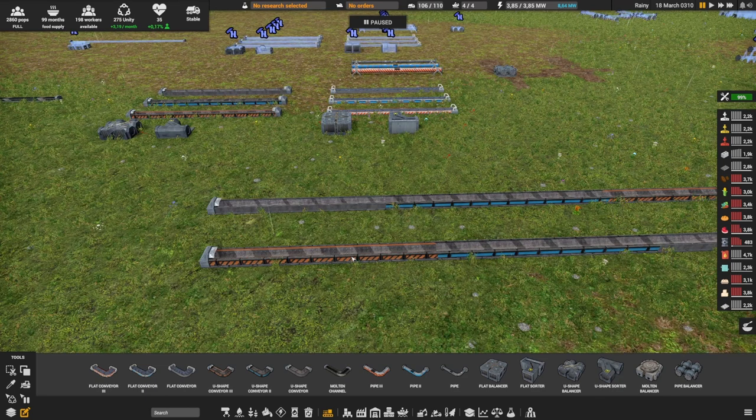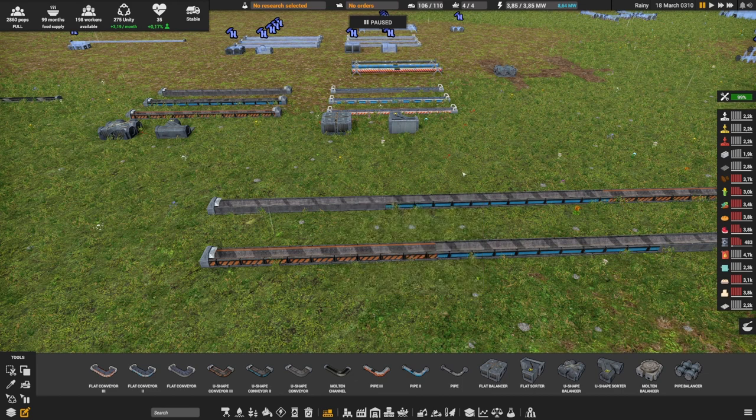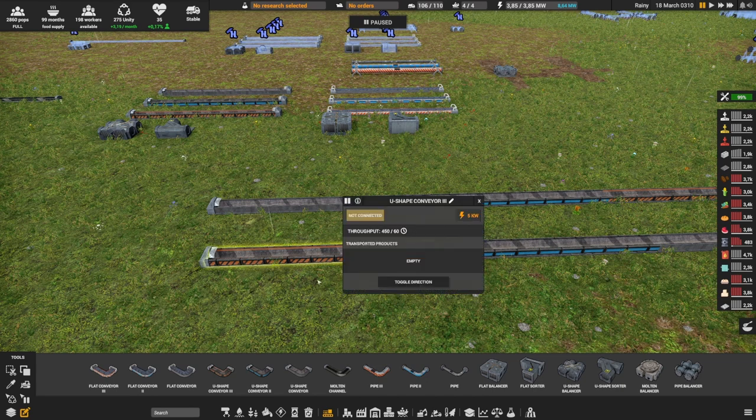For the conveyor belt, overspending is even worse because of another difference not yet mentioned between conveyor belts and pipes: electricity. All pipes, whether functioning or not, don't need electricity — it works by pressure. But conveyor belts need electricity to move, and the higher the level, the more electricity you need. If a belt is pushing 450 per minute, it needs to move faster and stronger, so more electricity. A level one belt might use 2 units while a level two uses 5 over the same distance.